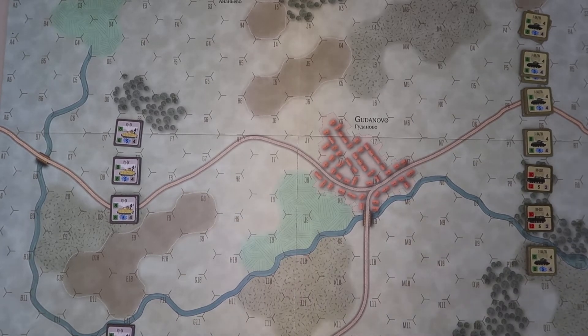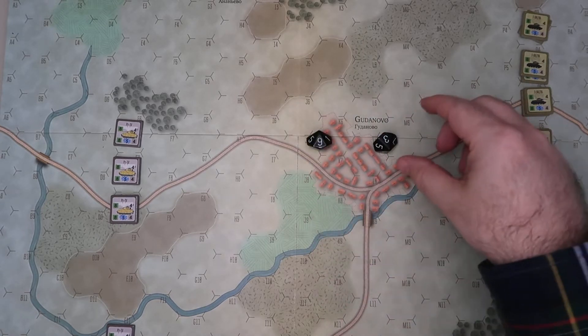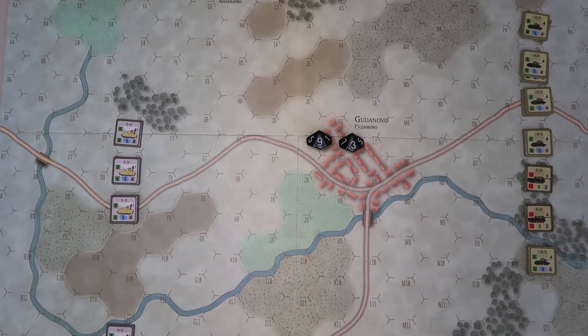Let's determine initiative. In this particular scenario it doesn't specify a start player, so we're going to get a roll. The Russians have a three, and the Germans get a nine, so we're going to let the Germans go first.